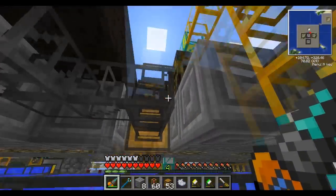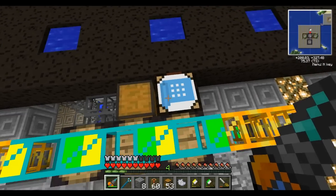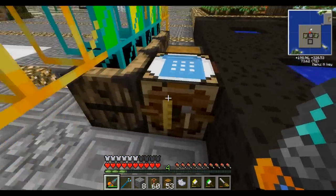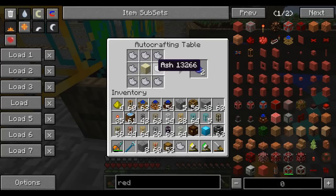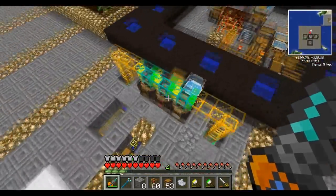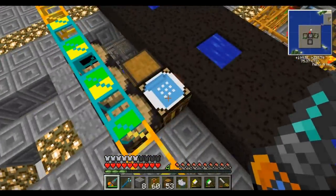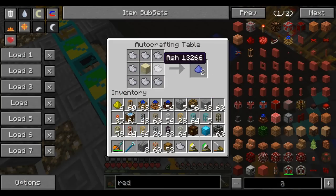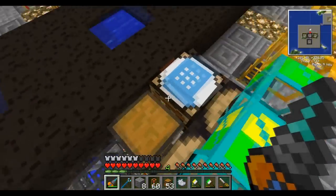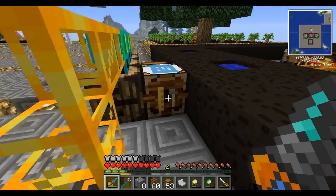That chest is next to this auto-crafting table. The auto-crafting table takes sand and ash and makes fertilizer. We had sand going into this little barrel right here, and awesomely, auto-crafting tables can pull from barrels. So all we have to do is route our ash into this chest and it will automatically keep making fertilizer whenever needed.